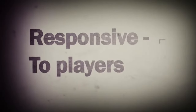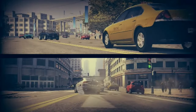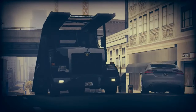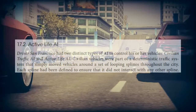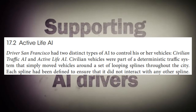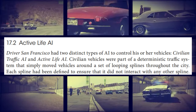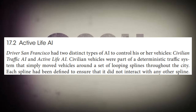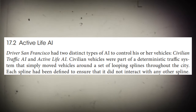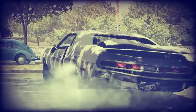It is a very interesting paper that I'd recommend you to read — the link is in the description — but for today's video we will only focus on selected points. The AI in Driver San Francisco revolves around two different types of AI: Traffic AI, used by traffic cars in a similar way to previous Driver games with improvements due to the greater number of cars on the road, and Active AI, which includes getaway cars.